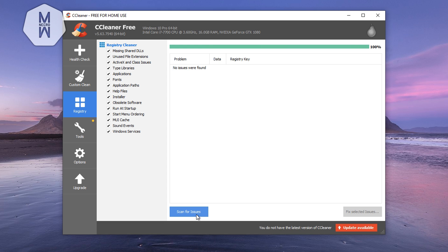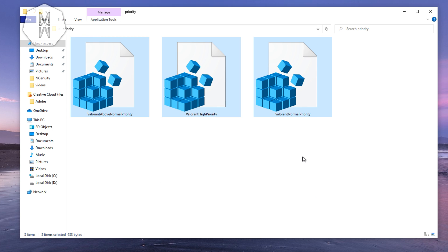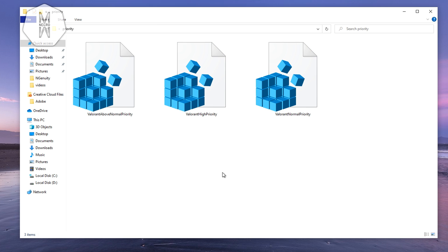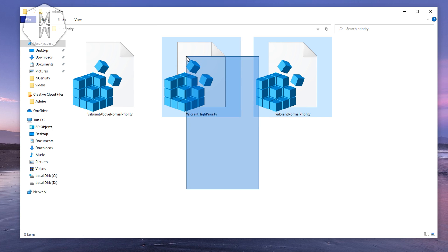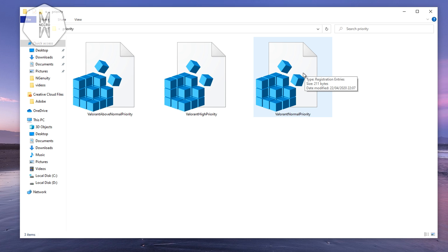The next step is to set Valorant as a high priority process for your CPU. Download the priority scripts from the description link. You have Above Normal, High, and Normal priority options — High Priority is the best. If you experience lag with High, drop to Above Normal. If that also causes issues, revert to Normal priority.